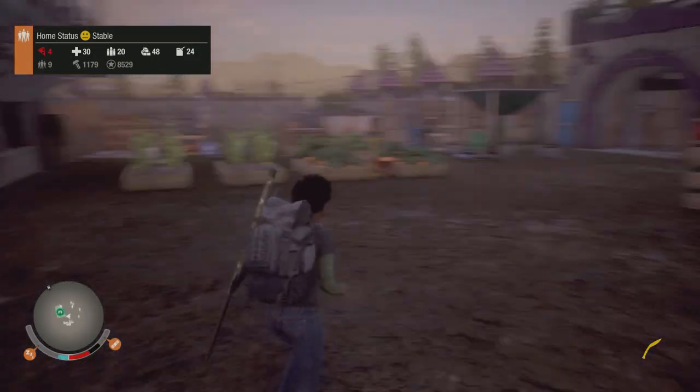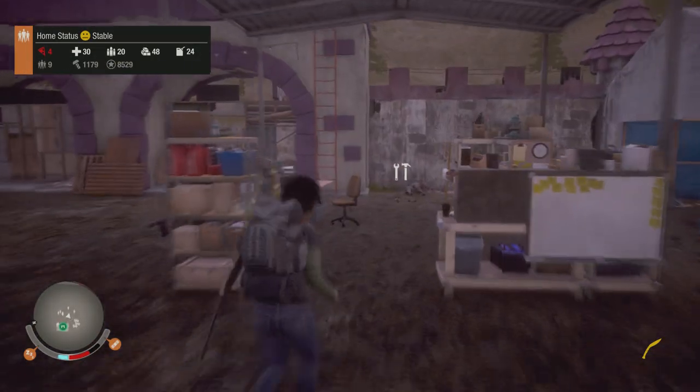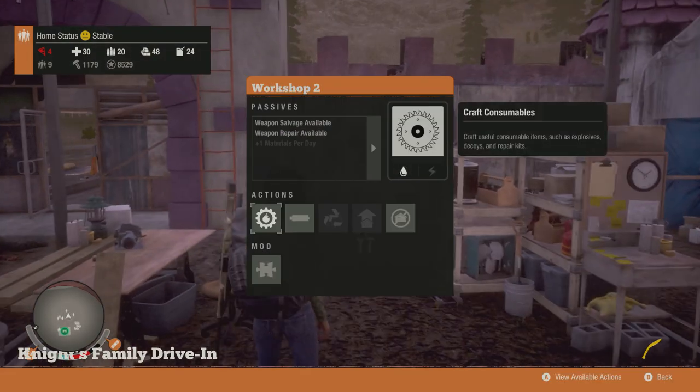Anyway guys, that's how you get the toolbox in the game so you can repair your cars. All you've got to do is upgrade your workshop to level 2 and get screws, and you'll be able to make yourself a toolkit.